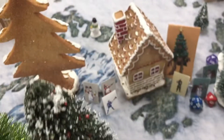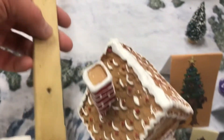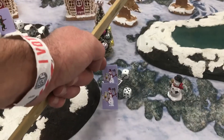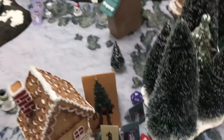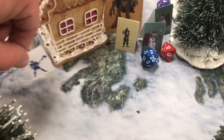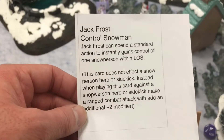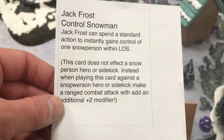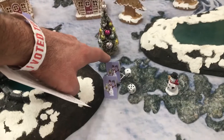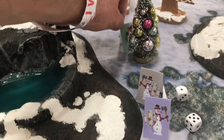The special ability card is Control Snowman. Jack Frost can spend a standard action to instantly gain control of one snow person within range. Moving Jack Frost over here and playing the Control Snowman card — picking the snow person who is carrying the treasure.